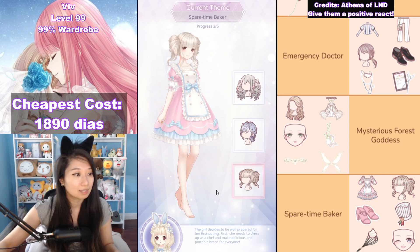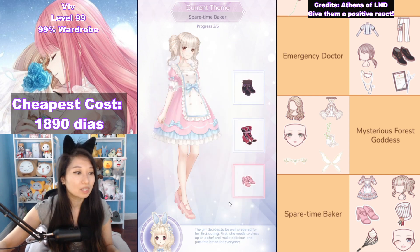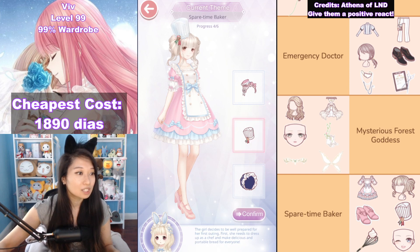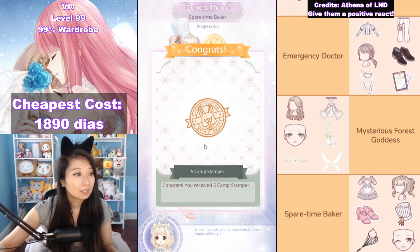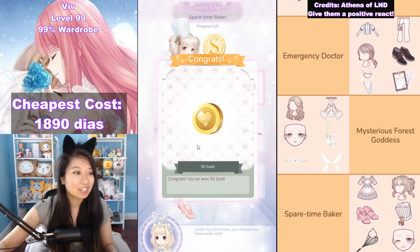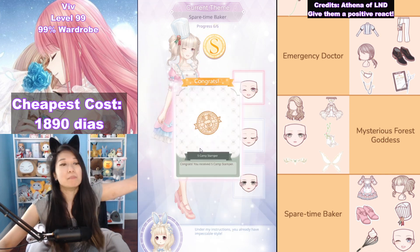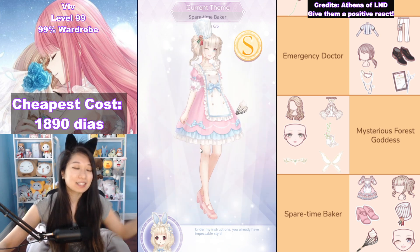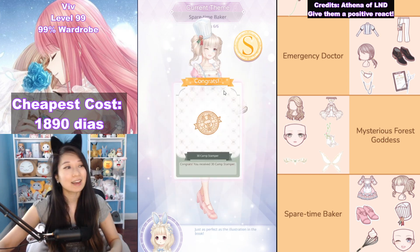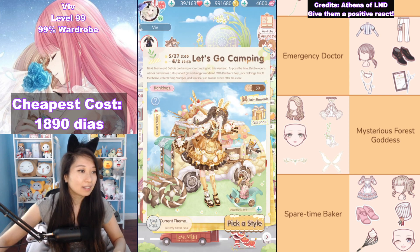Up next we are going to pick this hair — and that's another S. Up next it is going to be the shoes. Then up next it's going to be the baker's hat. And then up next it's going to be the whisk thing. That's another S. And then finally it's going to be the winky eye makeup. Six out of six S's — that is how you do it. Get the S for everything. 30 event currencies for getting everything.